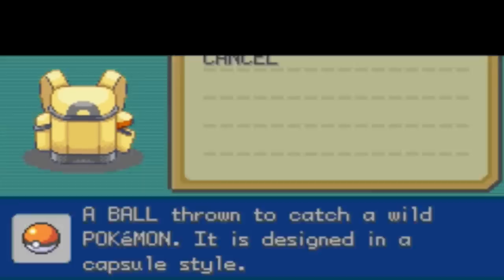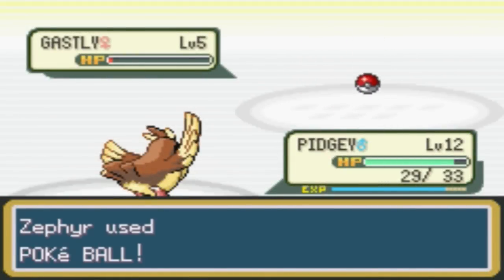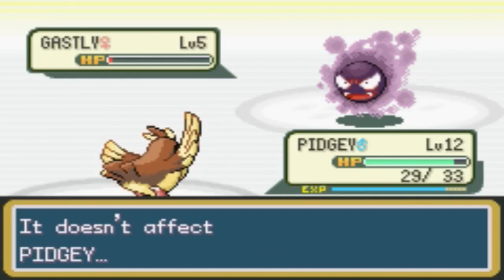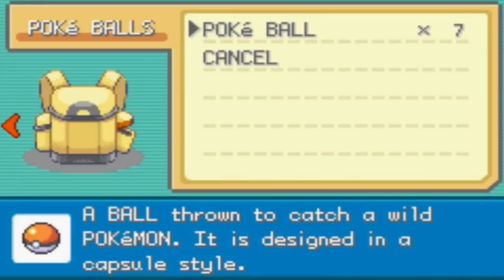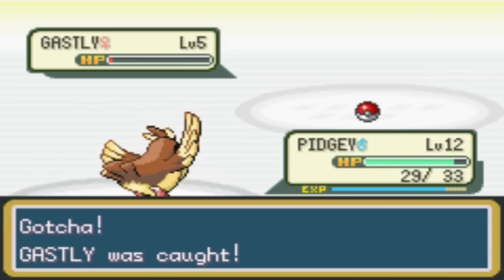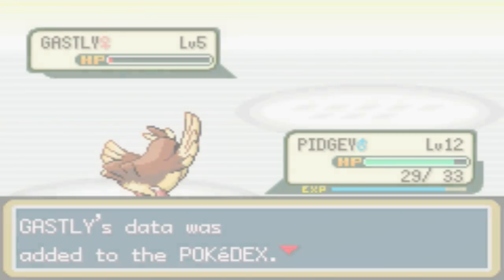We should no doubt be able to catch this. Go, Pokeball! What? Wow, I'm surprised. Alright, let's try this again. One, two, three — alright, there we go. You kinda scared me there, Ghastly. I mean, you're only level five and got you down to like two or three HP.